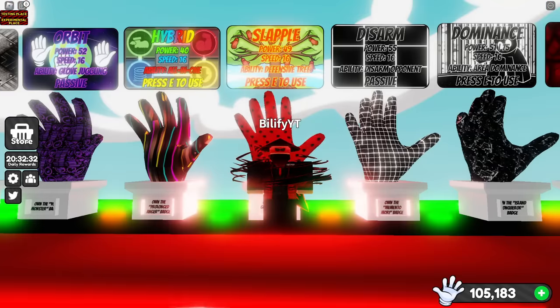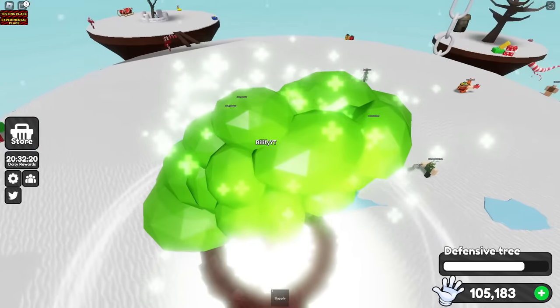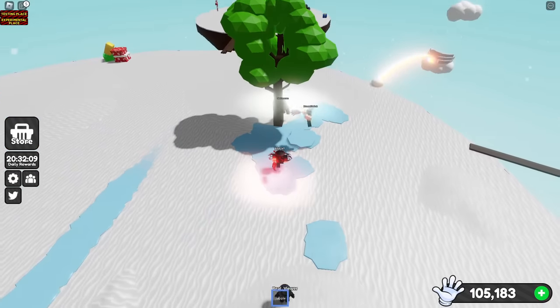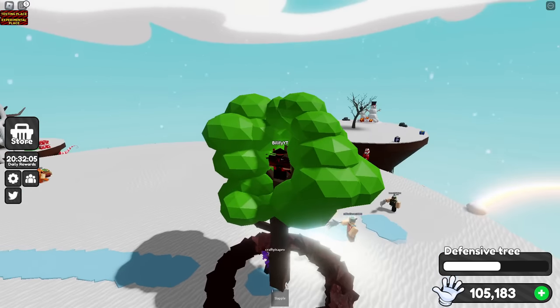You should be perfectly safe against them in a Slapple tree. If they are skating near you, you could just go up in a tree and knock them off. And if they try to sit beneath you, you could just wait because they can't hit you with any of the ice skate abilities. Even if you are stuck on ice, you could still use the tree and not have to worry. So Slapple is going to be a huge counter here.